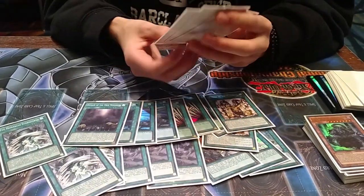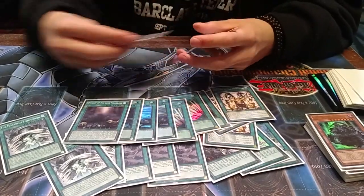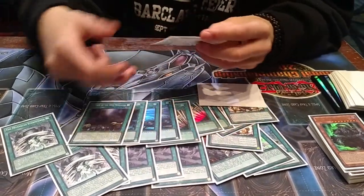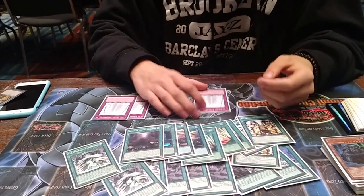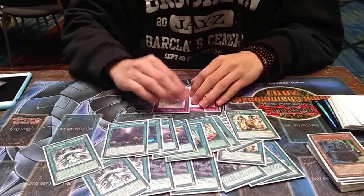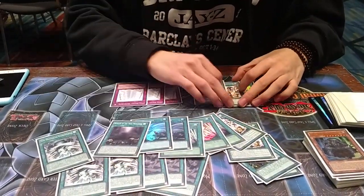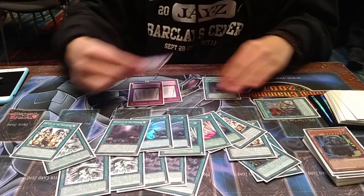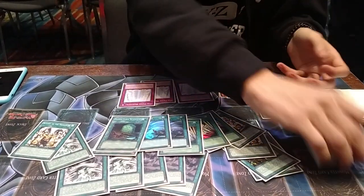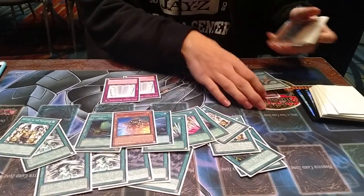I play 3 Pantheism because sometimes I send two of them to the graveyard to make Rank 5s — once per turn, you know. I activate one during my opponent's turn and activate another on my turn, so I need two in the graveyard. I need the third one to recycle. Also, if you draw into this combo, you can draw two cards, banish the Tenacity, get this, like shooting for 3, Foolish the Idea, get it back, and then do it again. Combo cards.